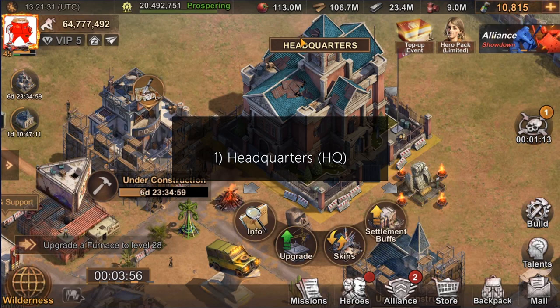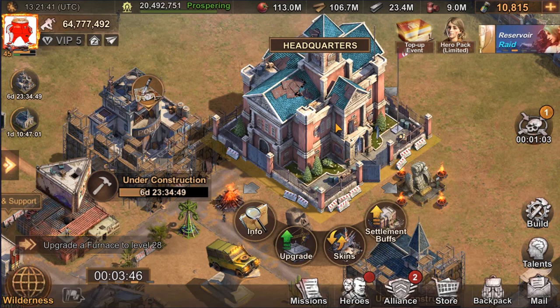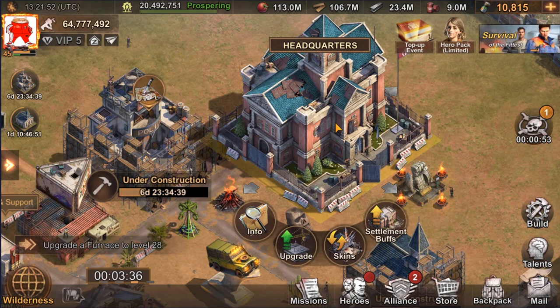If you're ready let's start. The first and most important building in the whole game is called headquarters, or HQ. Majority, if not all, of the content in game depends on your HQ level — what kind of buildings you can have, what kind of gear you can use, what kind of events you can participate in, and many other things all depend on the headquarters level.